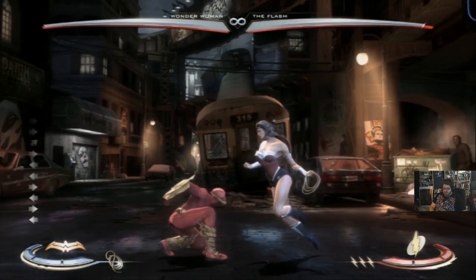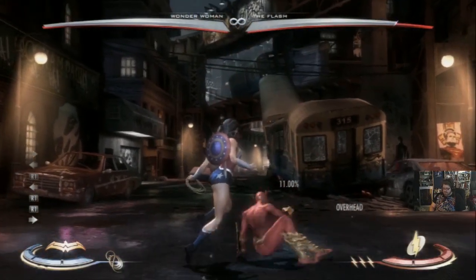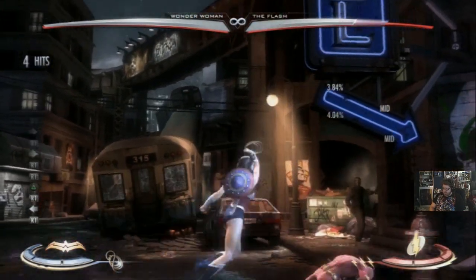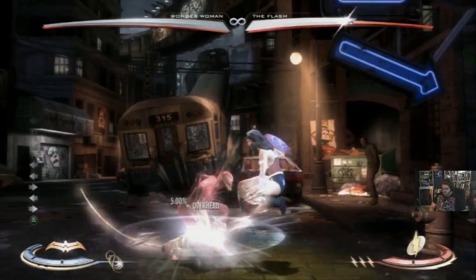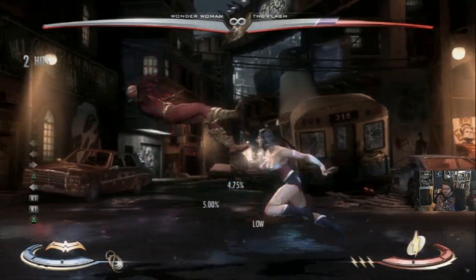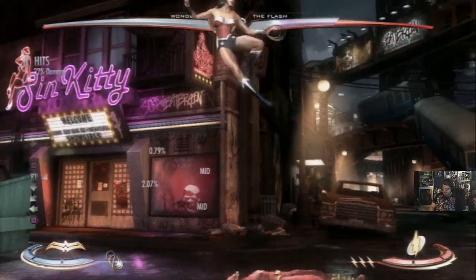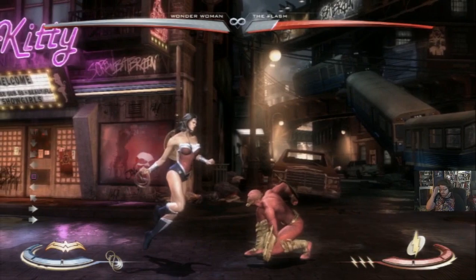That's really great, especially because you also have three, which is a low. Not only is three plus on block if it is blocked, three-three goes right into her combos. So you have this great little mix-up - anytime you land back two, you can either do another one, or you can go for three-three, and they're forced to choose between a low and an overhead, which is the core of any nice 50-50.